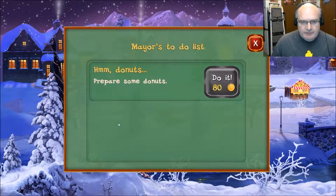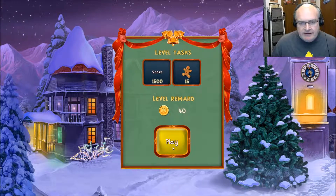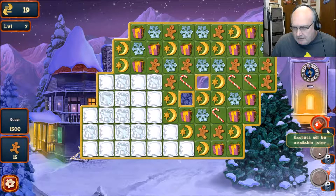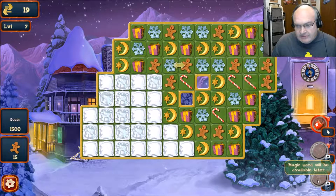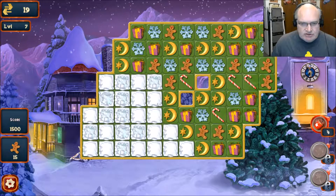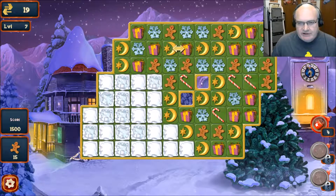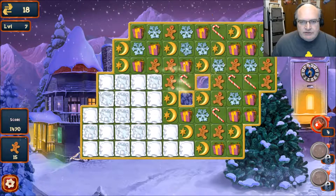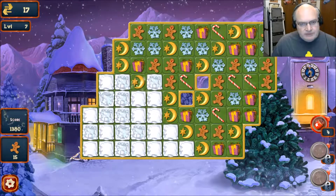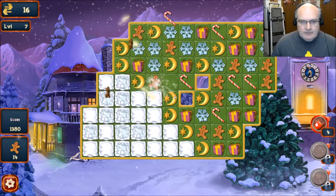So I'm supposed to buy something to prepare some donuts. Over here on the right hand side — 1500 and some gingerbread. Rockets will be available later and a magic wand too. Now we have this snow that I'm sure we have to figure out how to clear, and we have presents. Make a match next to the snow and it disappears — that's awesome.